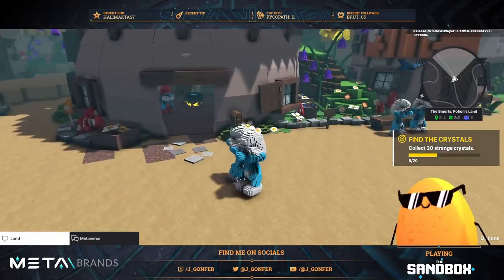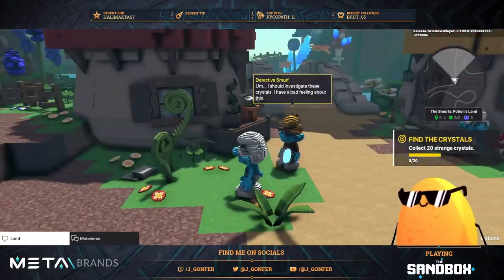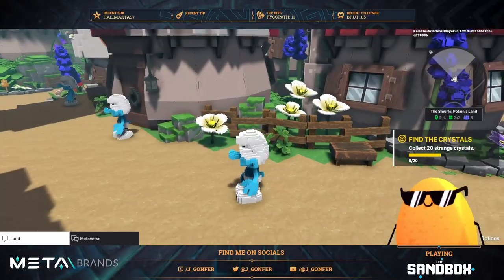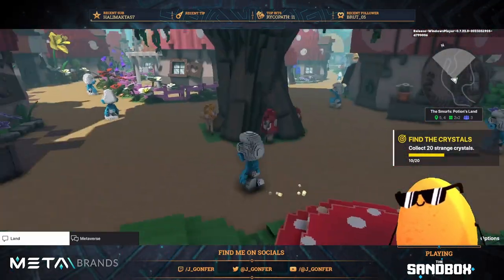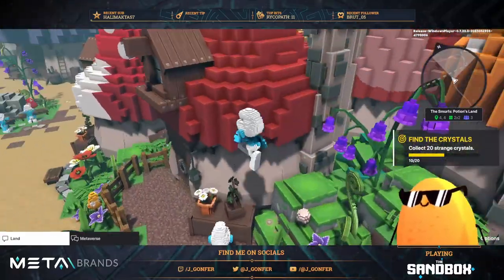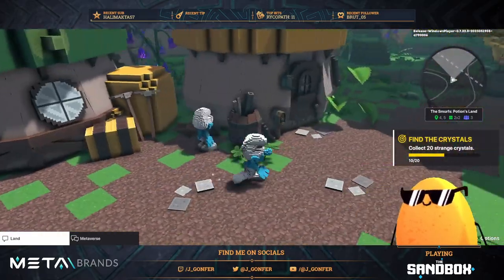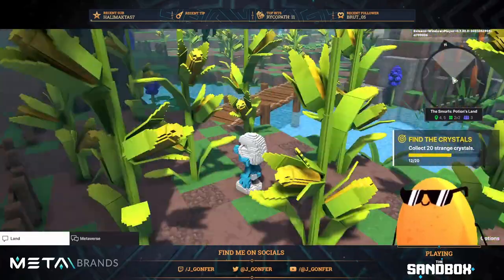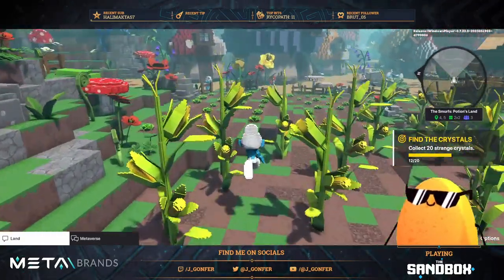Now let's get the 20 crystals because in order to continue with the main story we need to find them all. Here you're going to find one - there was another one hidden here between some houses. Here's another one in the garden of Smurfette. I don't remember the one hidden here - there it is. You can get inside here and there's another one. You can see another one there - collected. There are so many crystals, more than the ones we need.